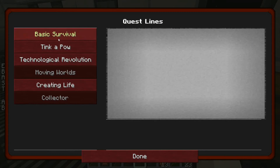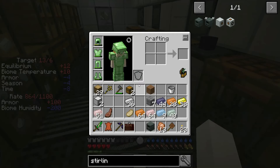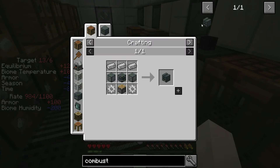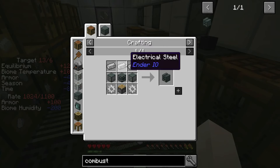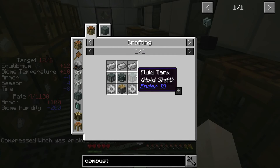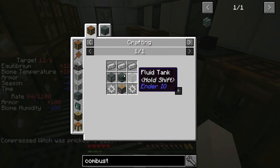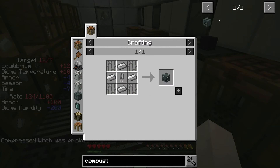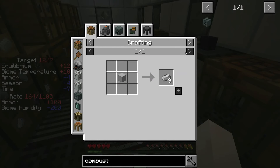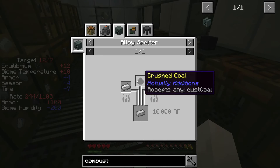The next one is the combustion generator. Let's look up how expensive it is — two basic gears, a piston, two fluid tanks, a machine chassis, and electrical steel. I haven't produced electrical steel yet, and I need silicone and coal. So we're not going there yet.